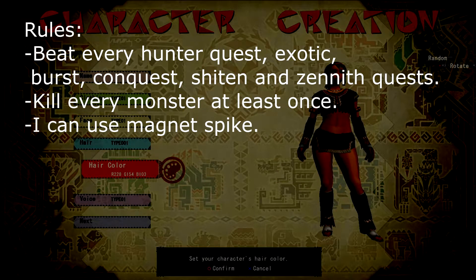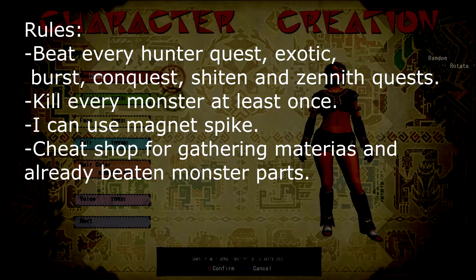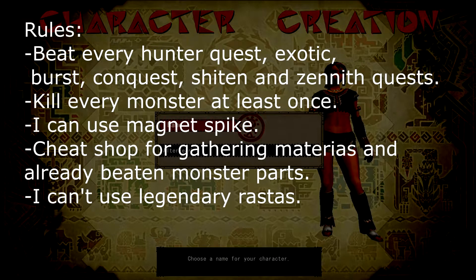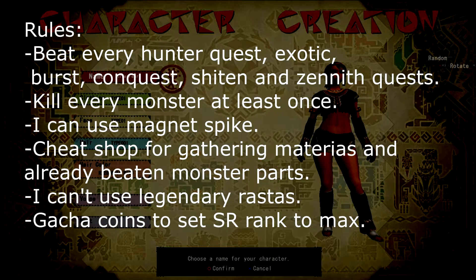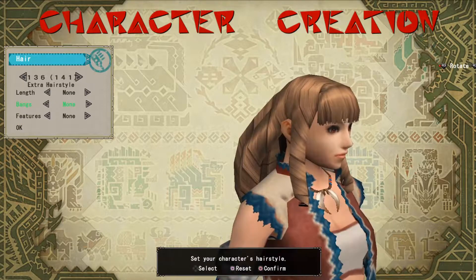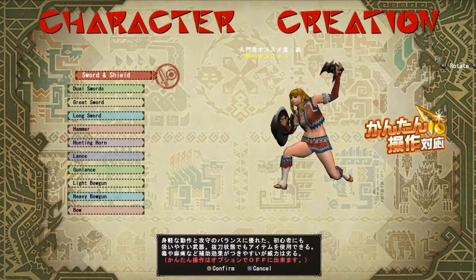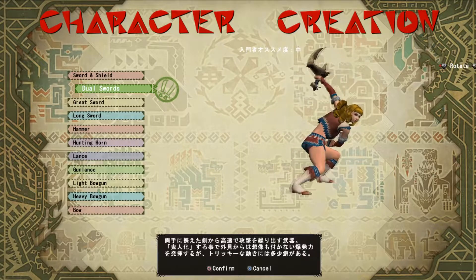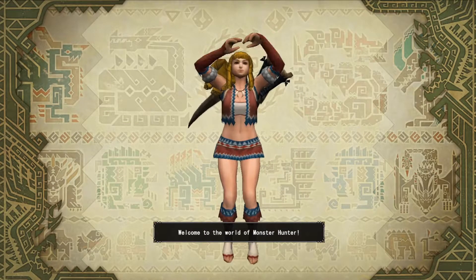I can use Magnet Spike, I can use the shop to gather materials and parts of monsters I've already beaten. I can use legendary raster but no premium cards, and I can use gacha coins to increase my rank to max. With this said, let's create a character and choose a weapon. I'm going to play with Dual Blades because they are great for status and elemental damage, and in late game I'm going to be able to abuse this a lot.